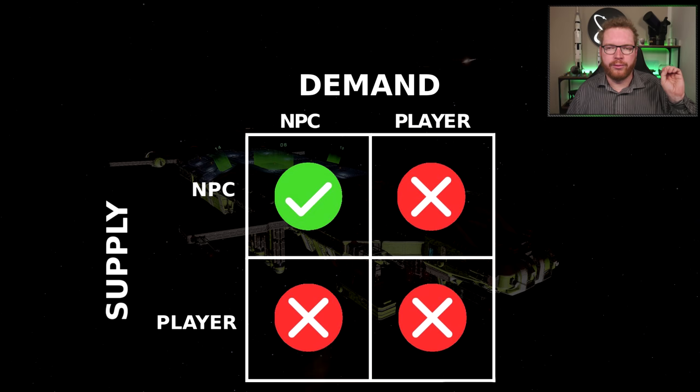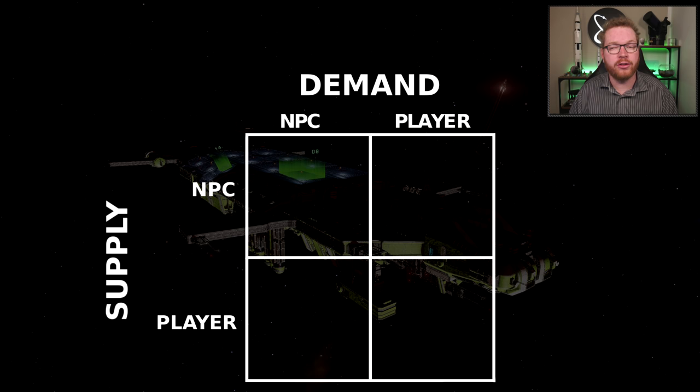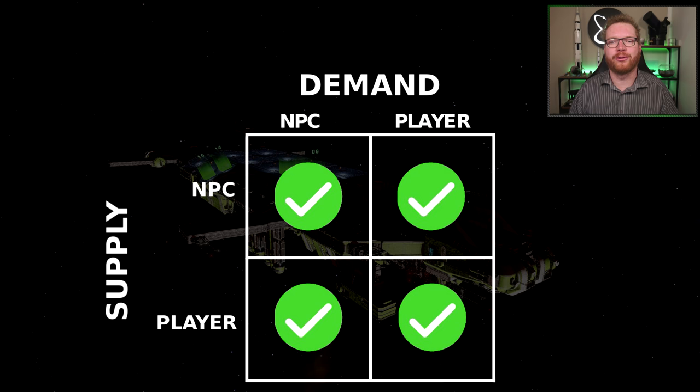And then you have a material like tritium, which is quite special because it's one of the very few materials where there is a significant player demand for it — because people use it as fleet carrier fuel, so it is consumed by fleet carriers. You can also sell it to a station, so there's an NPC demand. You can also buy it from a station, so there's an NPC supply. And players will also go out and mine it, so there's also a player supply. Tritium actually falls into all of the categories.